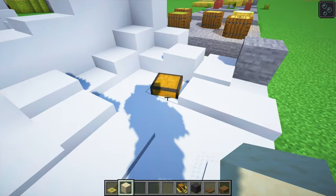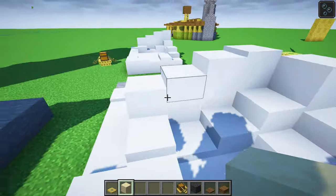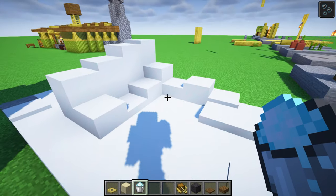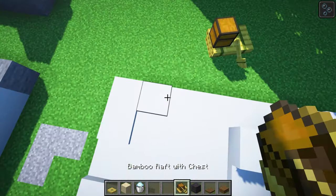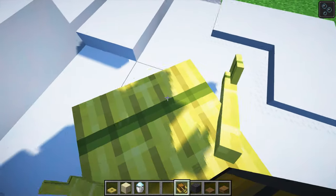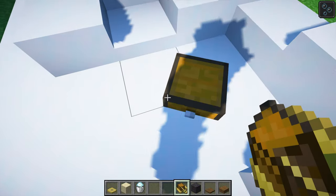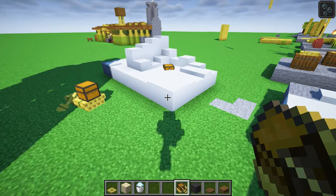Here is another hidden chest, and this time instead of using mud we're going to use powdered snow. Get the powdered snow and put it into a little space of four by four, grab yourself another bamboo raft, turn it round, go backwards, and we just sink down. Turn around and then exit — and this time we've got a little opening clasp there.